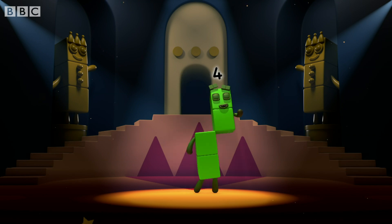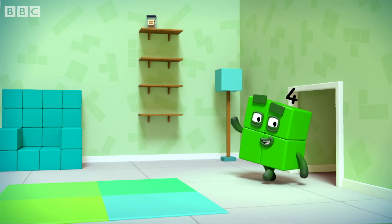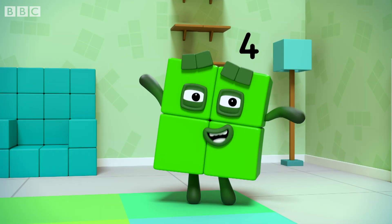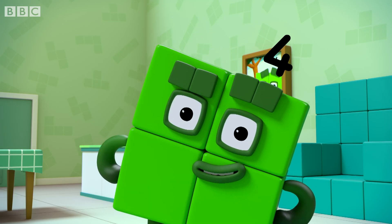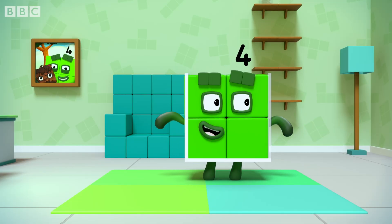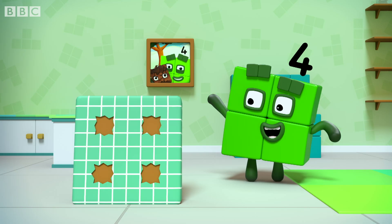I am four. Have we met before? Chapter four. Four's house. Hello. I am one, two, three, four — four blocks. And this little fellow means four. Can you guess what my favourite shape is? That's right — a square! With one, two, three, four sides. And one, two, three, four corners.